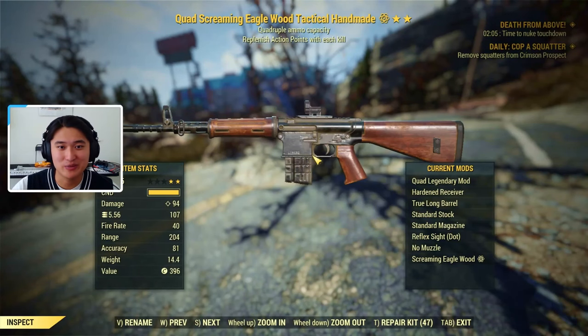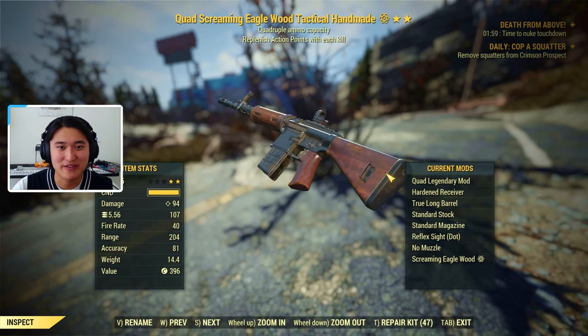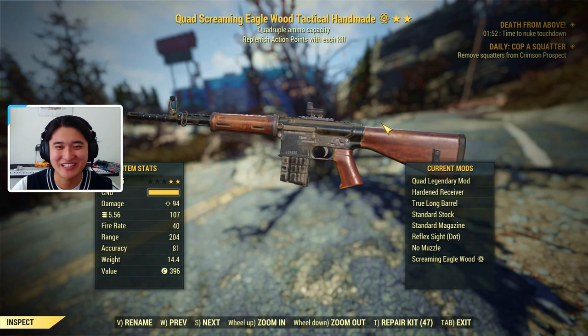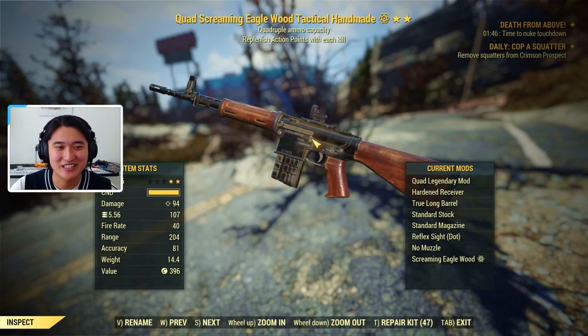I'm going to go ahead and start off my list with the Handmade. This is probably going to be the most popular automatic rifle, with a faster fire rate and everything, and it is not really stealth based. This is currently with a skin, but it doesn't usually look like this. There are a lot of cool skins for the Handmade — super, super popular. Lots of different people are using the Handmade.